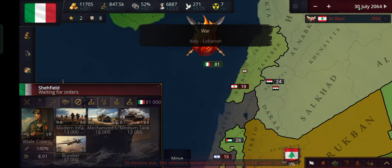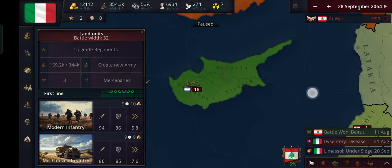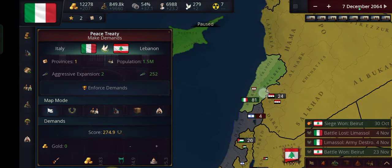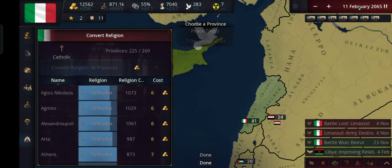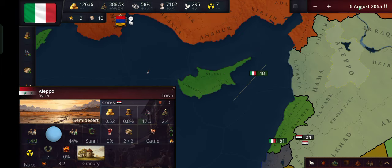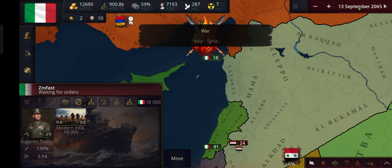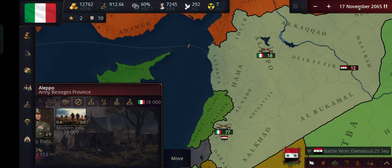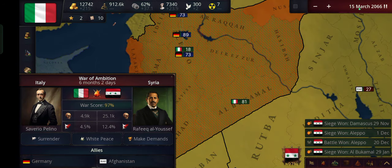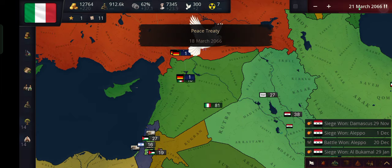The map says we need Turkey, Syria, Lebanon, Israel, Jordan, Palestine, and most of Egypt — not the empty desert area but over here. Let's invade. Send an insult. We're basically unstoppable, it doesn't even matter. They're invading us — we're just going to destroy their army. Now let's assimilate and recruit a general. Send units over here. The map says we need all of Syria, so we're taking all of Syria.